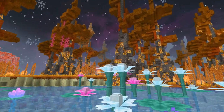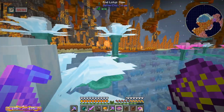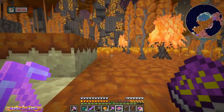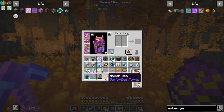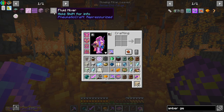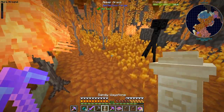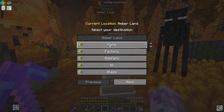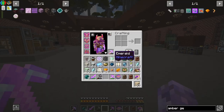Welcome back to another episode of Enigmatica 6 Expert where we're hanging out in the End, specifically in the Amber Lands biome trying to get amber gems because we're going to need them for what we're getting into today. I've kind of got what I needed to get from here, let's check down a waste zone and pop back to the factory.